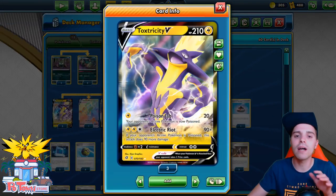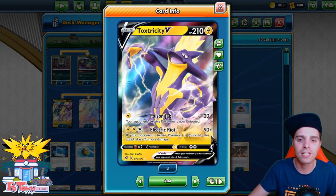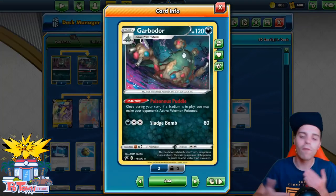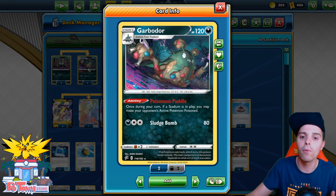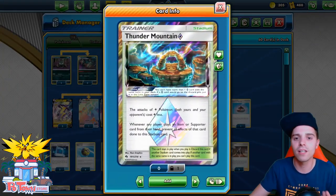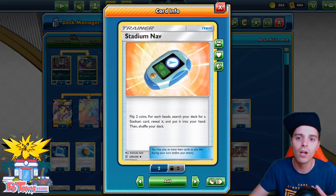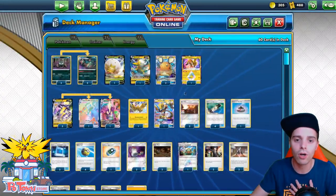The Toxtricity V is a little bit of a downside compared to the VMAX, but it can also dish out more damage depending on if the opponent is poisoned. And we have Garbodor — the new one from Rebel Clash — as a new archetype using Poisonous Puddle to put the opponent's active into a poison condition. If there's a Stadium card in play, we have three Stadium cards. Our main one is of course Thunder Mountain; we also have Stadium Navigator so Voltner can find a Stadium.